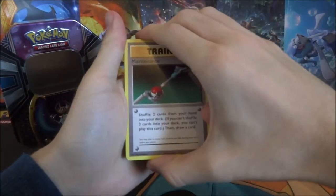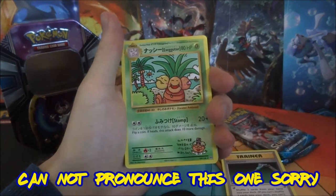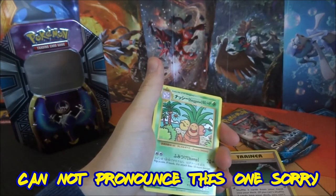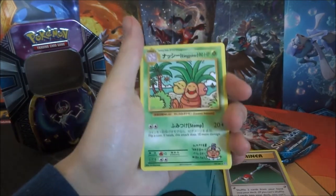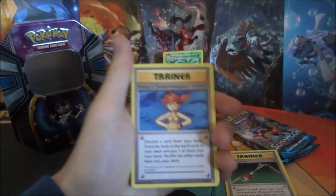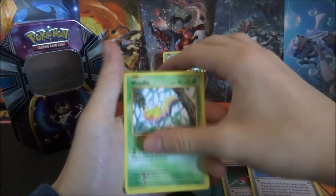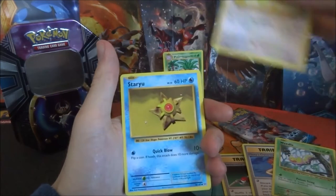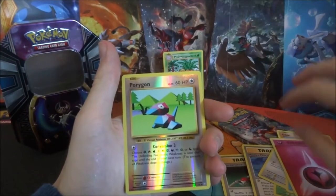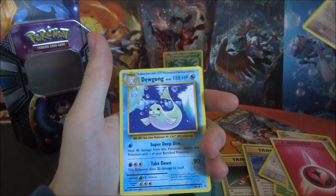So we got a Maintenance. A Secret Rare — oh my god, Exeggcute... we have a Secret Rare, oh my god, that's good. We can keep that at the back. They say Secret Rare but they're quite common, I believe. Misty's Determination, Weedle, Doduo, Staryu, Onix, Fairy Energy, a Reverse Porygon, and the rare is a Dewgong.